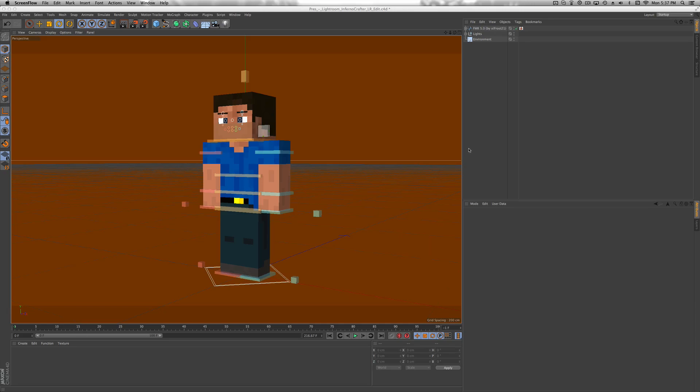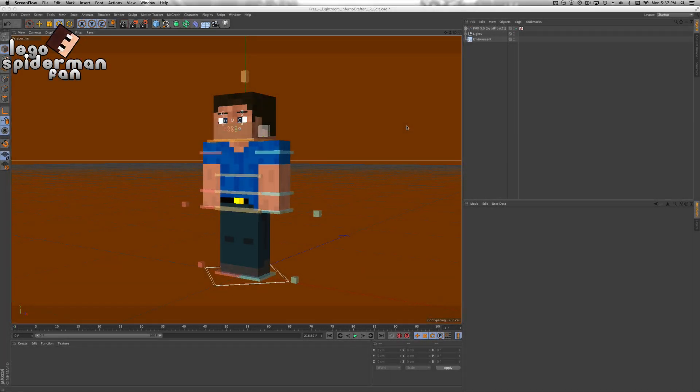Hey guys, ladies and gentlemen, welcome back to a new video. Today I'm going to be teaching you guys how to make a nice render on Cinema 4D. I got a request to show how to make a cool professional render in Cinema 4D. I want to make a disclaimer — I am not a professional by any means. I'm just doing this to help you guys out and show you how I make my renders. So without further ado, let's get into this tutorial.